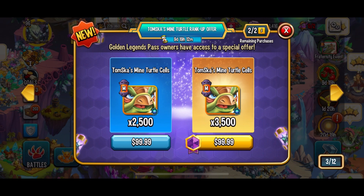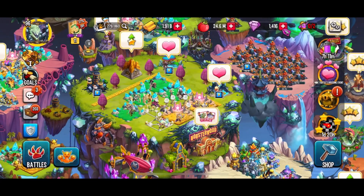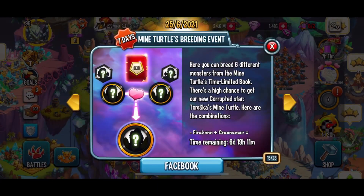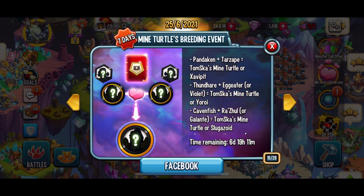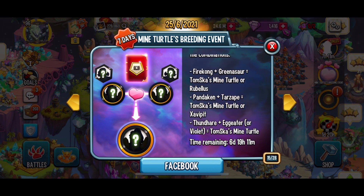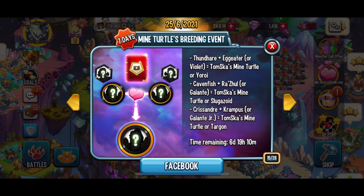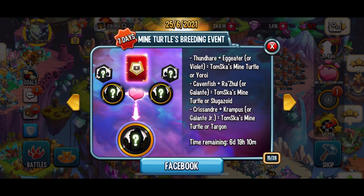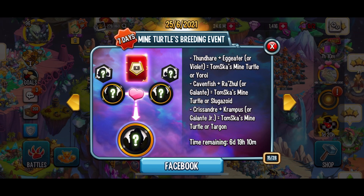Today I am here to cover the brand new TomSka's Mind Turtle event. TomSka's Mind Turtle is a nature tank with healing and damage meter skills. There are multiple sources you can use to get him: a breeding event, a Monster Bug Crazy event, the Fraternity Team event, two special offers, daily missions, and his very own Mind Turtle and Friends limited time book.